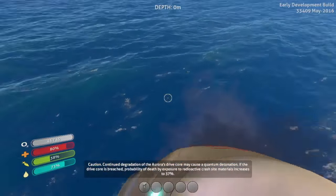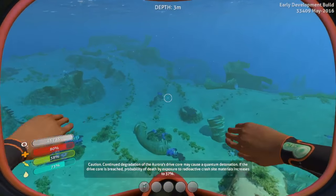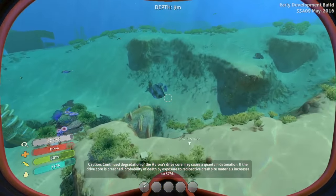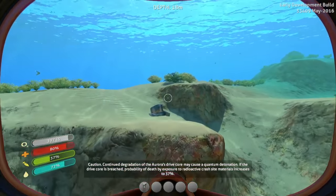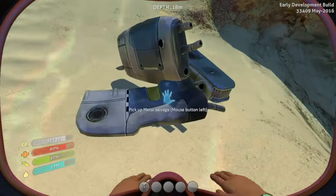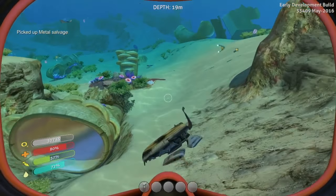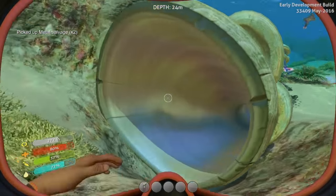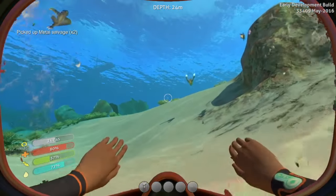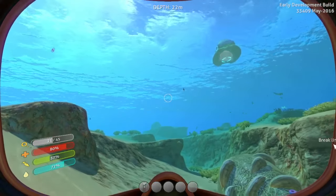Oh shit — death by malnourishment 7%, by physical injury 11%. Exposure to radioactive crash site materials 19% — that's pretty high. If the drive core is breached, pick up metal salvage. 65% — man, our PDA talks quite a bit. Sounds like we are in a bit of trouble from radiation near the crash site.